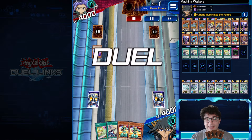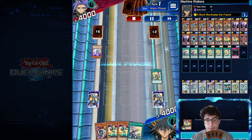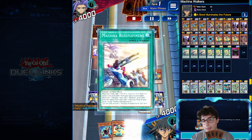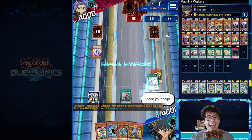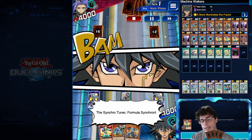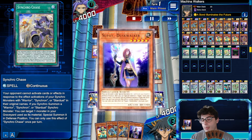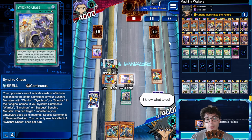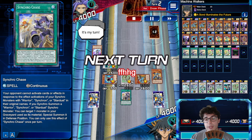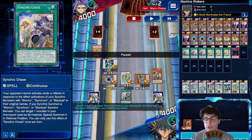Here we go — we have Shiranui now and we're going first. Let's see what we have. We started with Tuning — usual combo — got Synchron Explorer, then used Makina Redeployment first to get the two boys, then drew because we wanted to maybe draw Supai. Formula Synchron draws a card, Synchro Chase gets back the level two, and we drew the Supai — perfect! At this point, Supai gets the level six, we went into Naturia Barkion, then got Makina Fortress, and we're chilling.